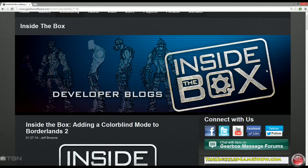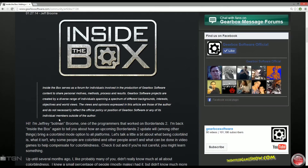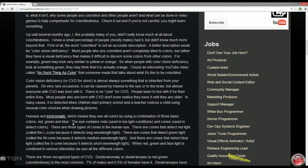Anyways, let's get to what's happening today for Borderlands 2 on the Inside the Box. This article you must read is on the Gearbox Software website right now — I'll have a link in the description. They're adding a colorblind mode to Borderlands 2. The article was written by Jeff Broom and it's an excellent read if you want to find out about colorblind issues or behind-the-scenes info on Borderlands 2 and Gearbox Software.